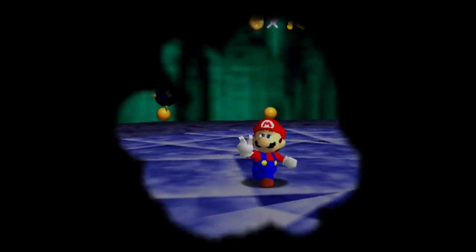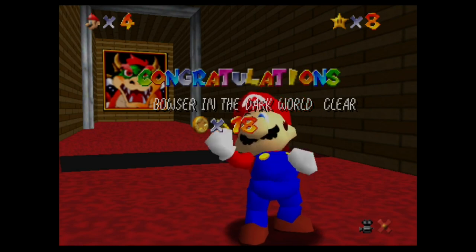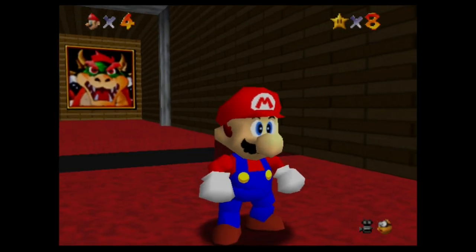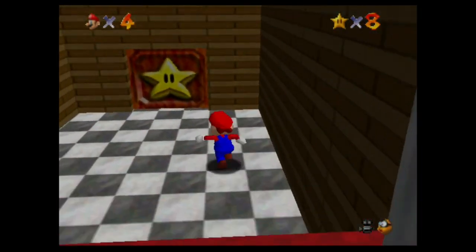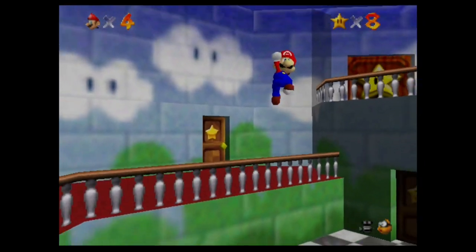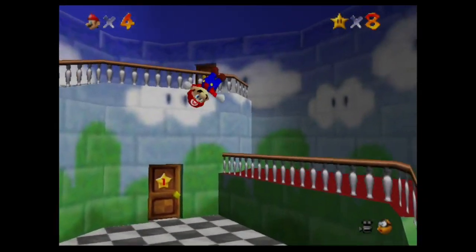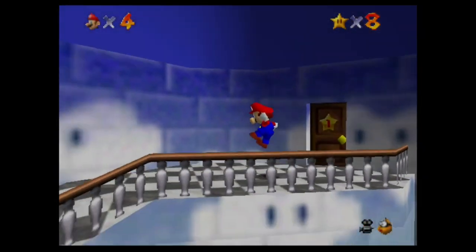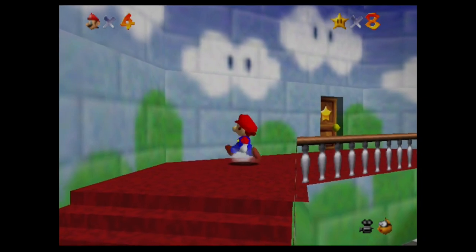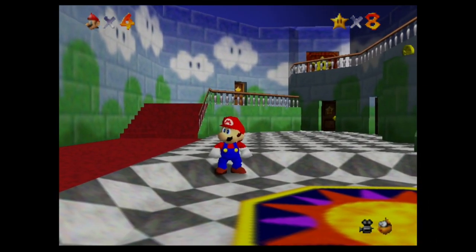And we get the key to the basement. So we've unlocked the first floor, the second floor, and the basement all within the first three episodes. I think that's pretty good, so I'll go ahead and end the episode here. Thank you guys so much for watching. In the next episode, we're going to see what else there is to do — maybe we'll return to Whomp's Fortress and possibly even unlock the thing that allows us to head back to Bob-omb Battlefield and finish that off. Whatever we do, I hope you guys enjoyed, and I'll see you guys next time. Bye-bye!